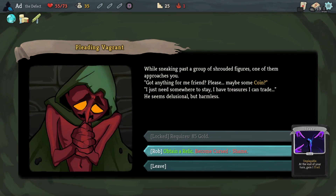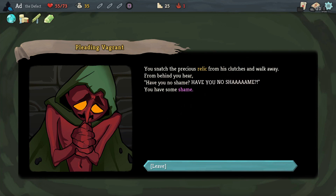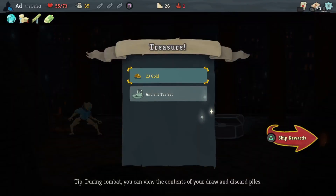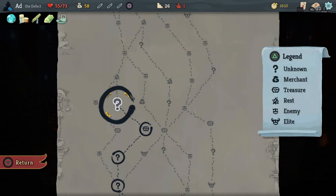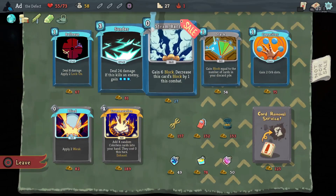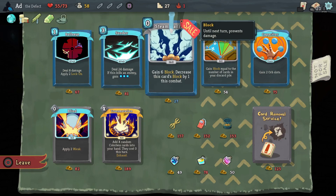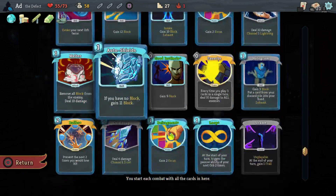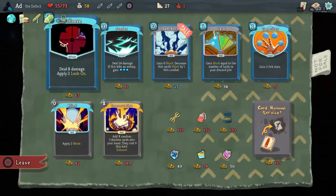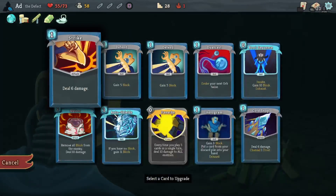I don't feel like fighting that Elite, so we'll go for this. Obtain a Relic - at the end of your turn, gain one Frail. Orichalcum: if we finish without any block, we get six block. Don't really need that, but it's fine. 23 gold, Ancient Tea Set - nice. Can I buy anything? I can't buy potions. Normally I'd take Steam Barrier but I'm pretty happy with everything as it's laid out, so I'm actually going to leave that and see if I get something better that's upgraded.